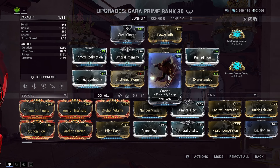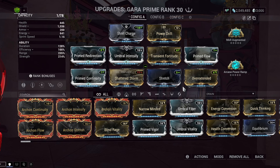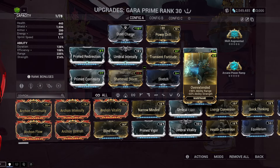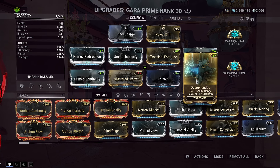In the next two slots we have our range mods. The reason we're going kind of crazy with range is because Gara is a nuke frame and you want to be hitting basically everything in a tile set. We're going to be using Overextended for a large ability range increase of 90% and Stretch for 45% ability range. With Overextended we lose 60% ability strength, but we have a lot of ways to get back ability strength.